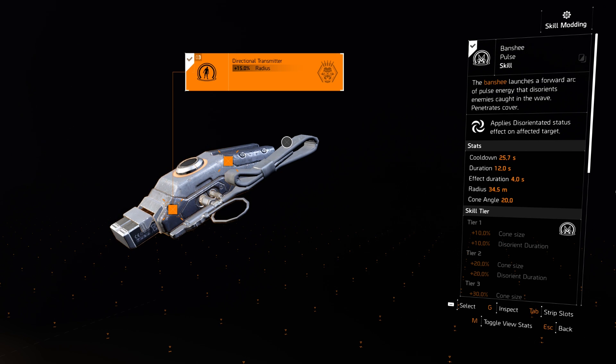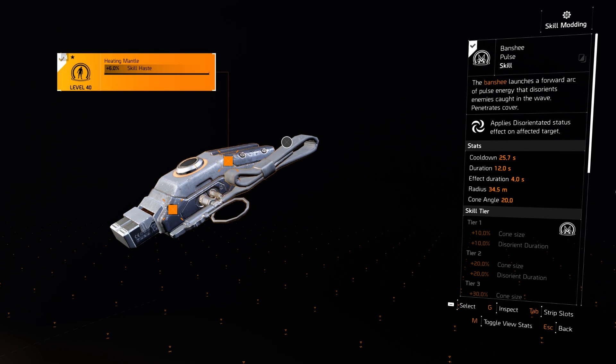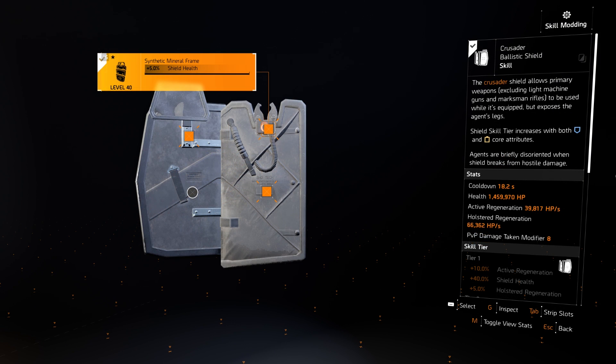For skills, we're running the Banshee pulse from the Gunner specialization — most of the time we're running and gunning in enemies' faces, so having them disoriented is really helpful. For mods I'm running 50% radius and 6% skill haste to get it back as fast as possible. For the second skill I'm running the Crusader shield — it's a run and gun build and we'll be face tanking enemies, so the shield acts as another health bar on top of your armor. Shield mods are shield health on two slots and 5% damage bonus.